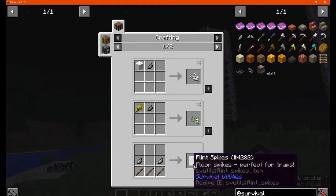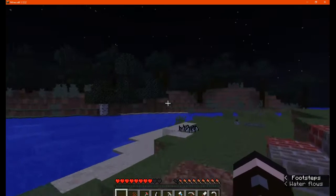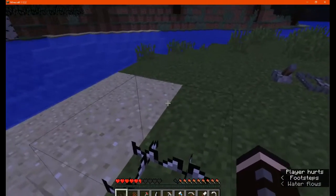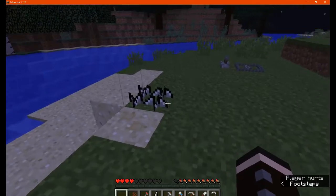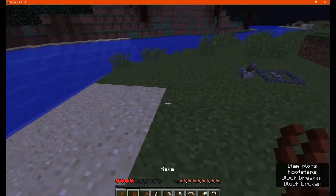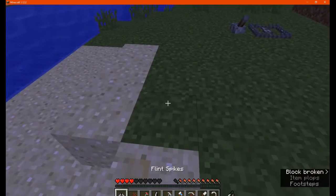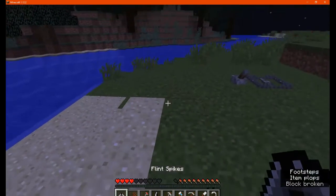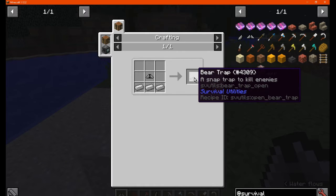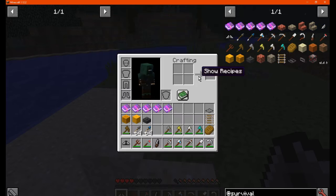With the flint spikes, you pretty much just put them on the ground and stand over them and you'll take one to one-and-a-half damage. You can break them and pick them up again — you don't need a tool for that, just pick them up, put them down and you're good to go.